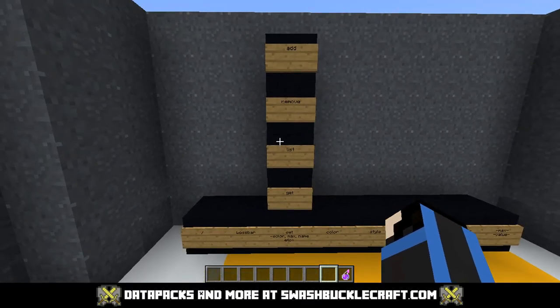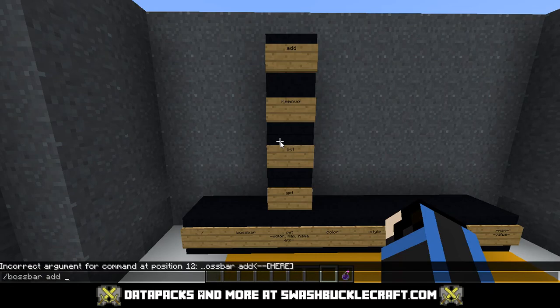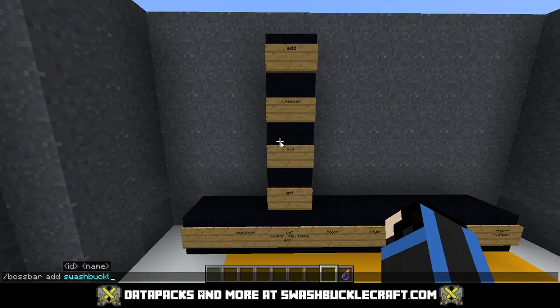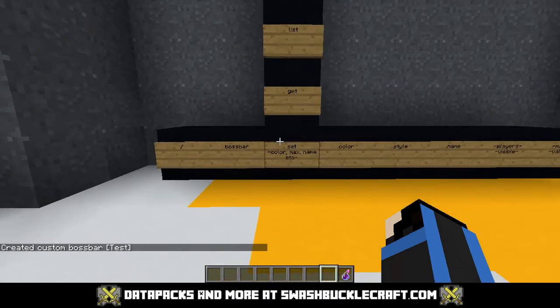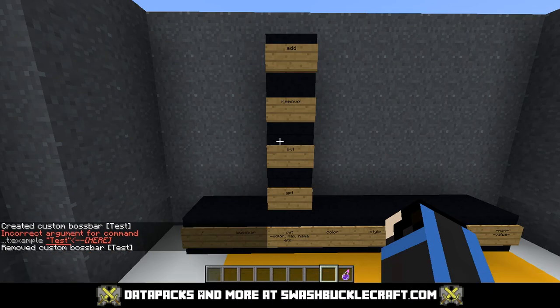The first four options after you do /bossbar are super easy to understand. So if you want to add a boss bar, you do something like /bossbar add swashbucklecraft:example and then give it a name. This blue part is what the game uses internally when referencing it later, and then the display name is what shows up at the top of the screen. I'll just call it 'test.' Boss bar added — and if you wanted to remove it, you can remove it just as easily without needing the display name.